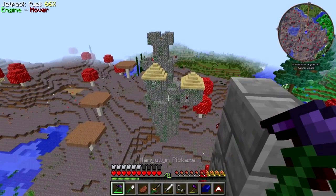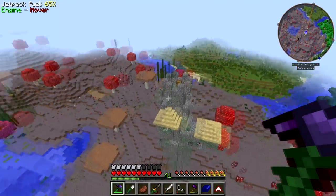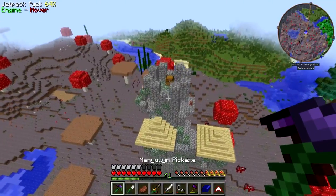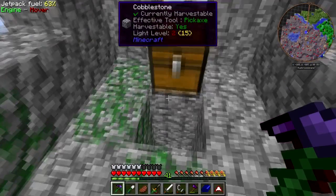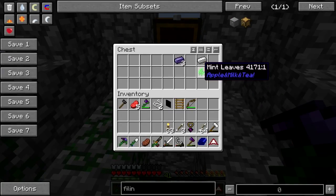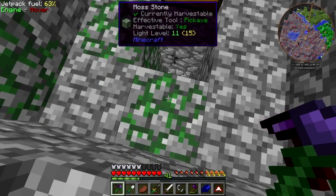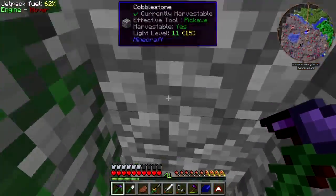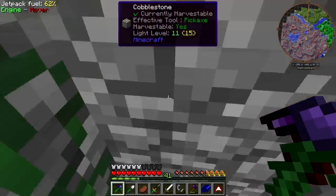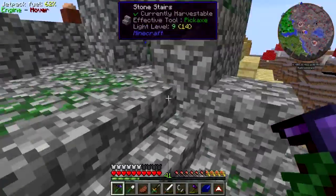Right next door there's another one, and I see a chest right on top of it. So let's just fly over. That's what I thought — that is fake. Mint, I'll take. Iron and thaumium, I guess I'll take. There we go. Nothing to see there.